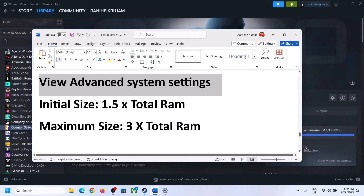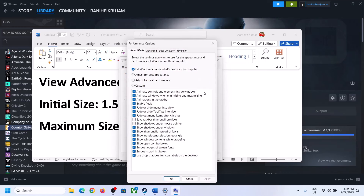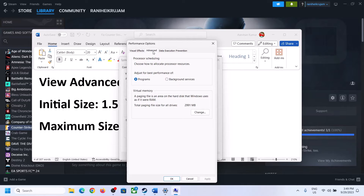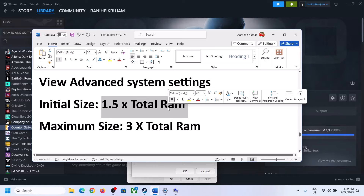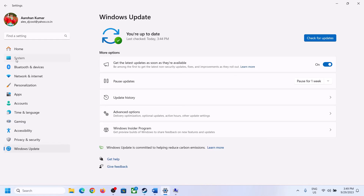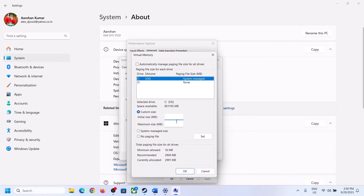The next step is to increase virtual memory. Type 'View advanced system settings' in the Windows search box and click on it. Click the first Settings button, go to the Advanced tab, and click Change. Uncheck the box which says 'Automatically manage paging file size for all drives.' Select the drive where the game is installed. You can check your total RAM in Windows Settings under System > About — in this example, it is 16 GB.